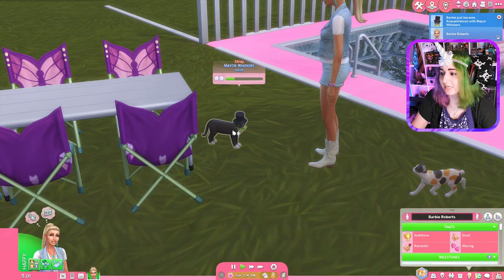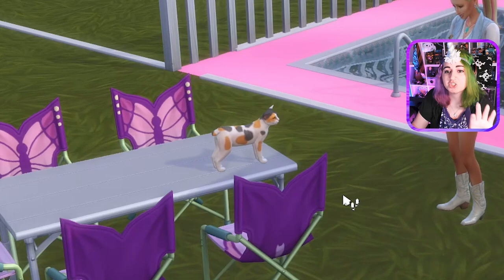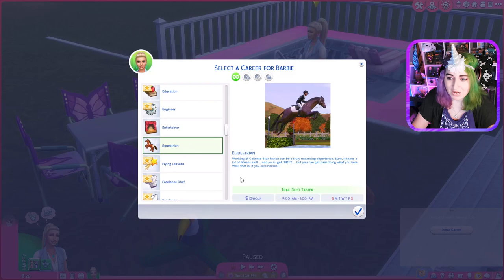Barbie, you better start making money. We became acquaintances. Oh, we got other cats — let's go be friendly to all of them. Also, job. Isn't there like side gigs? There's like side gigs you can do. So this isn't part of the pack, but it's a mod — an equestrian career. It's a rabbit hole career, but it's relevant. So let's just have her do equestrian. They make $10 an hour — not very much money, but you get paid to ride a horse. So we're going to give her that, and also look into side gigs.